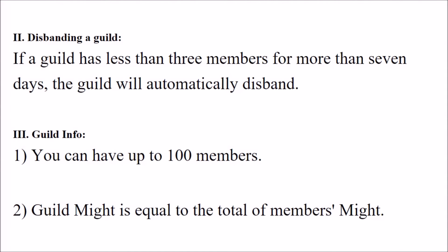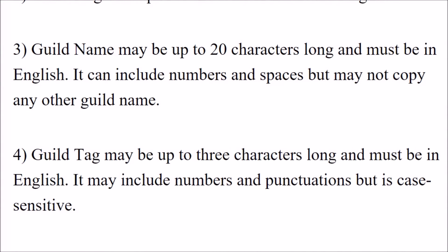Guild info: you can have up to 100 members. Guild might is equal to the total of members' might. Guild name may be up to 20 characters long and must be in English. It can include numbers and spaces but may not copy any other guild name. Guild tag may be up to 3 characters long, must be in English, and may include numbers and punctuations, but is case sensitive.